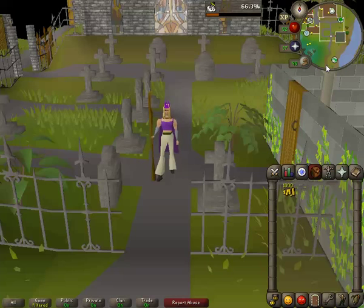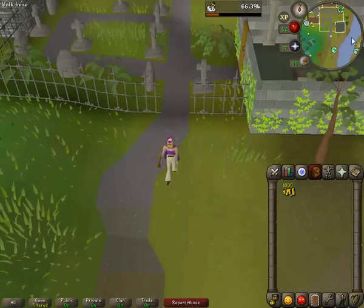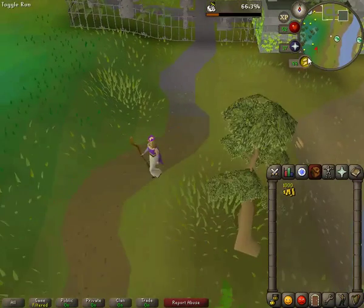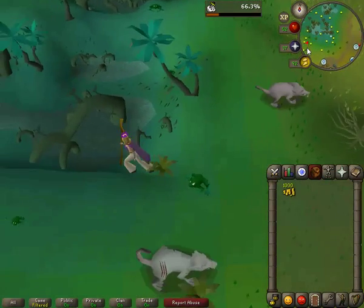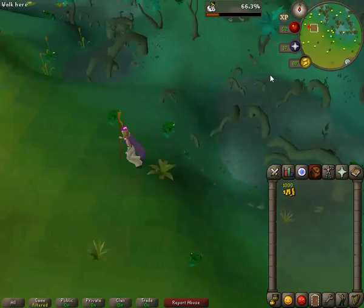What we're going to do is head south out of Lumbridge and into the Lumbridge Swamp, but not all the way. There is a shed there that you can go to, but you've got to make sure that you have your dramen staff equipped. When you open the door, you'll be teleported to the fairyland, Zanaris.